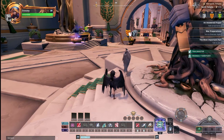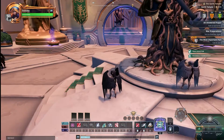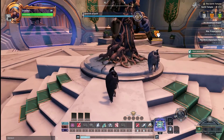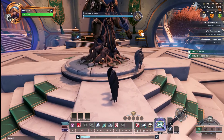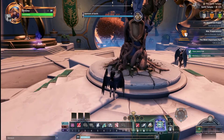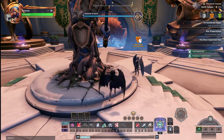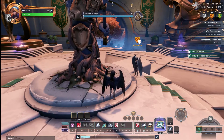Hey guys, it's Snoozy here. I get a lot of questions about how to respec your character and how to change factions. People get worried they're going to have to re-level and that everything's ruined. It's super easy in Crowfall to change your factions. Respec is a little bit more difficult. VIP status will make respec super easy.